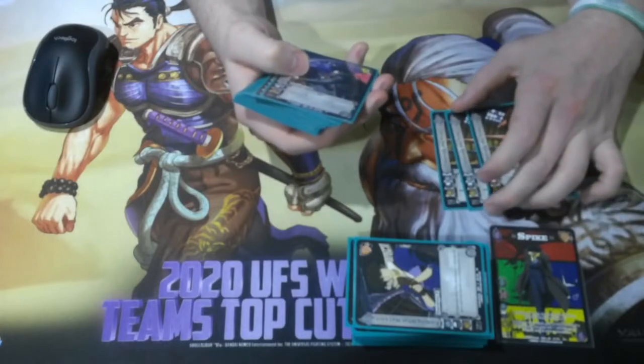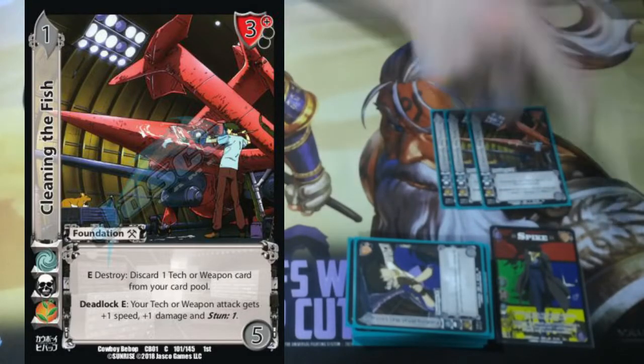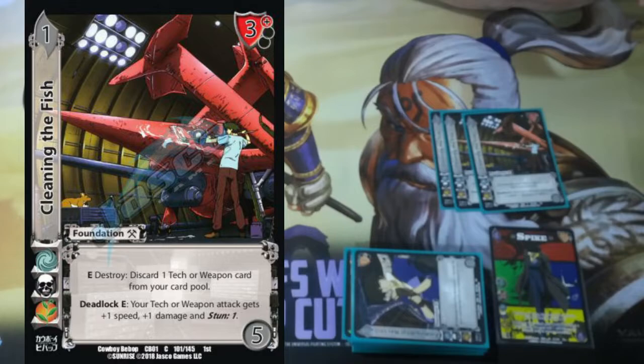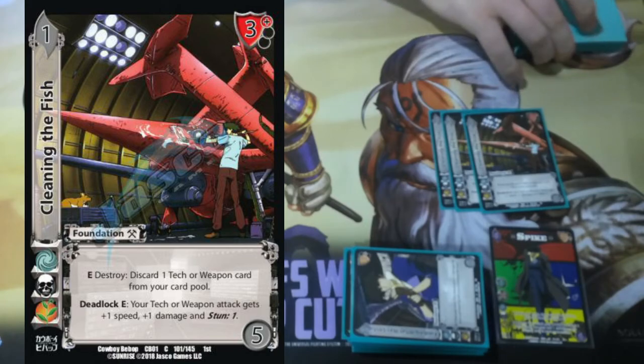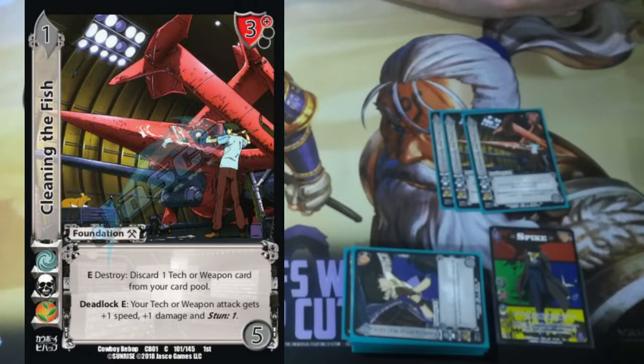We're playing Triple Cleaning the Fish. This card is really good — it's just another copy of Spike. Enhance, Destroy: discard one tech or weapon card from my card pool. So I get to trigger more Finding What Was Lost, more Ace Maneuvers. And then it's got a really rad Deadlock enhance that says your tech or weapon attack gets plus 1 speed, plus 1 damage, and stun 1, and that doesn't have a commit cost — it's just 'hey, did you build 11 foundations? I'm going to make everything real meaty.'